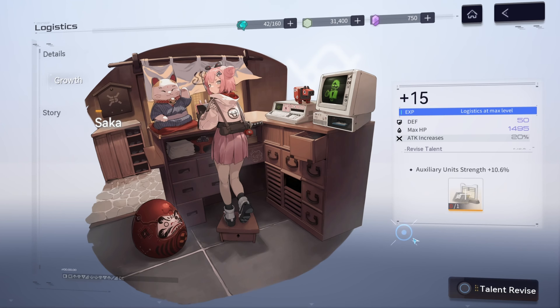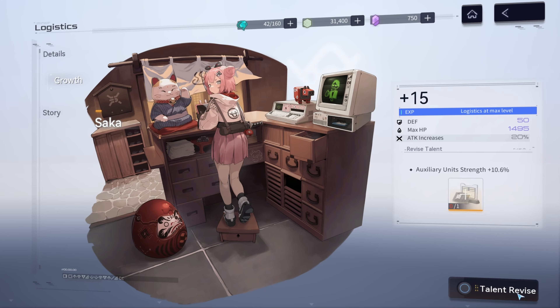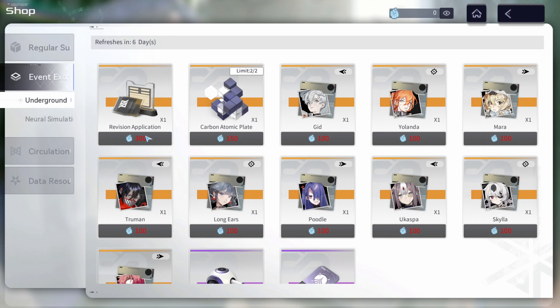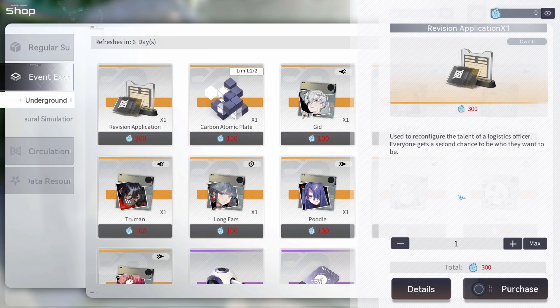You can buy this item from the underground purge shop, but I don't recommend it until you reach the very late game. Personally, I'm going to wait and see if they'll be adding new logistic sets to the game before I commit to min-maxing a logistic set, because if they do add a logistic set which is the new meta, then my past investment would become worthless.